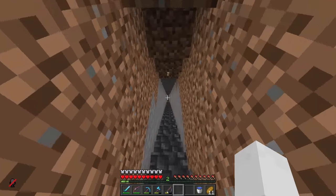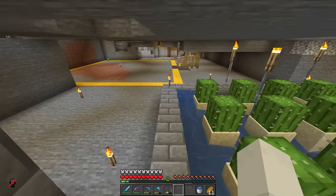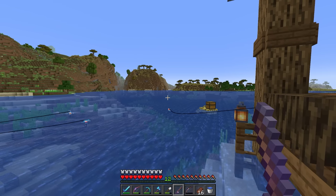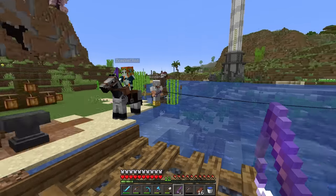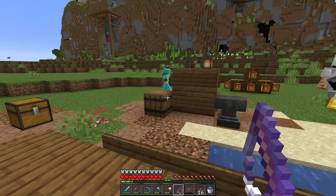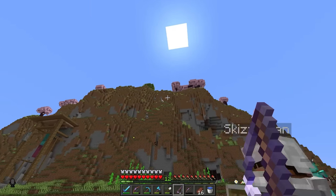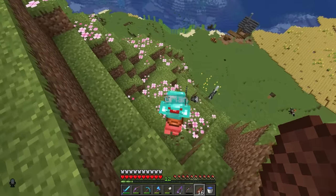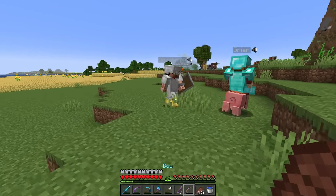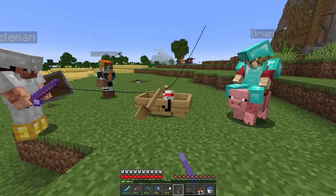The slime farm has been running for a while now while I was out doing a different kind of fishing. I have a new technique suggested by a viewer - I did a single player test and it appears to work, but I need more people to see how high it can go. We need to find a pig. There's one on top of the mountain - we'll ride it on down. Everyone needs to attach their fishing rod to this boat, and then go up 30 blocks.